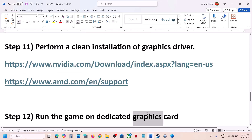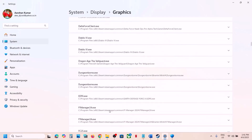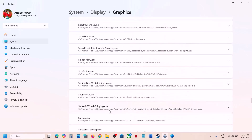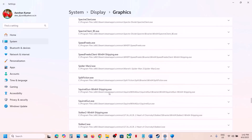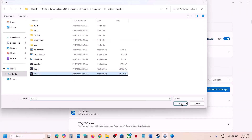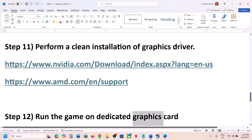The next step is to run the game on the dedicated graphics card. Type 'Graphics Settings' in the Windows search box, click Add Desktop App, and select the game exe file. Click Add, scroll down to find the game in the list, click on it, set it to High Performance, and select your graphics card. Do the same with the second exe file, then launch the game and check.